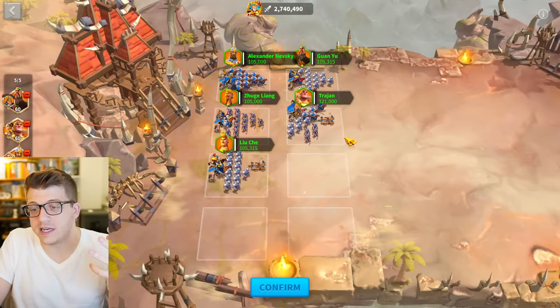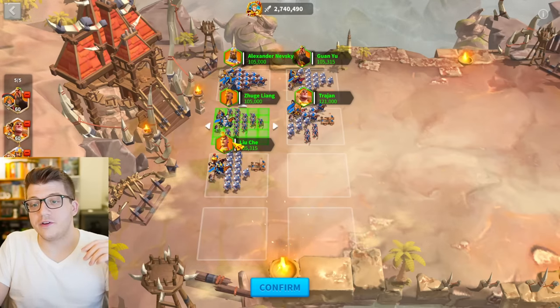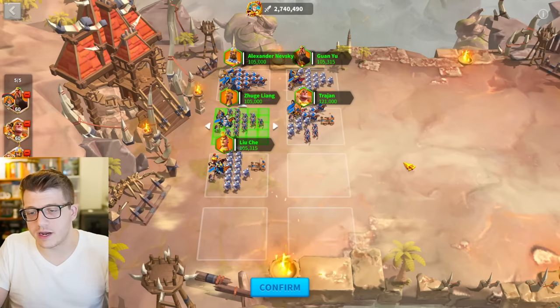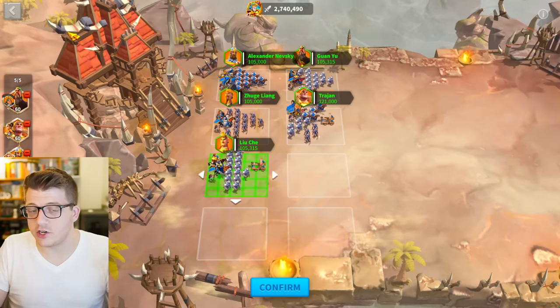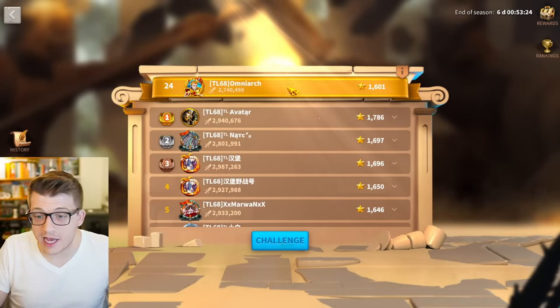That way the rest of your damage dealers can do their thing. As you can see here, my Nevsky Joan and my Zhuge Liang with Herman are in the back row, protected from all angles by infantry units. If I didn't have Liu Che with Constantine here, I could think about running a Richard with Martel even in 2024 — that would be decent in Sunset Canyon, Lost Canyon, Canyon Clash.